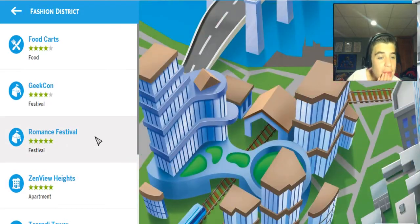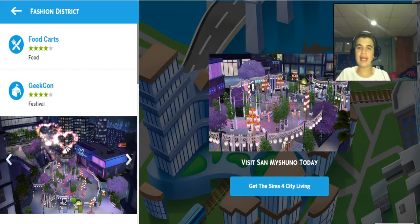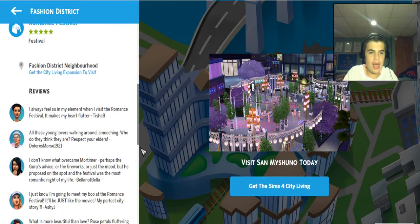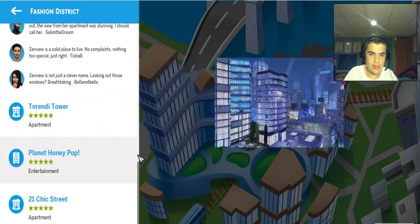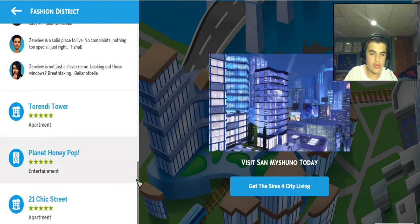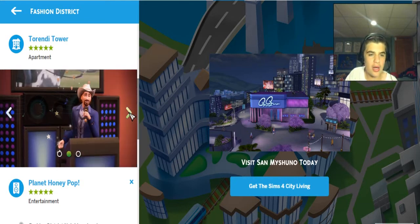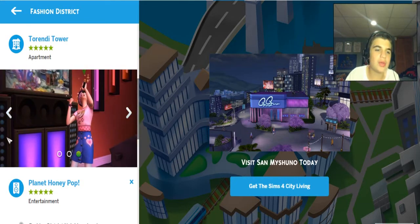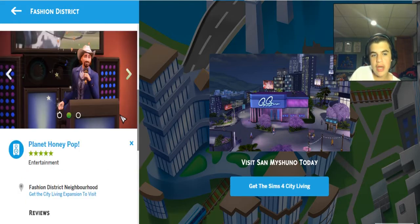The Romance Festival also takes place here in the Fashion District, which is really cool because you can talk to a love consultor and they'll tell you how lucky you are with love and when you'll find love. Next we have Planet Honeypop, which is the karaoke bar — or just a lounge if you don't want to sing — but one of our Sims will do karaoke and we'll go to karaoke night.